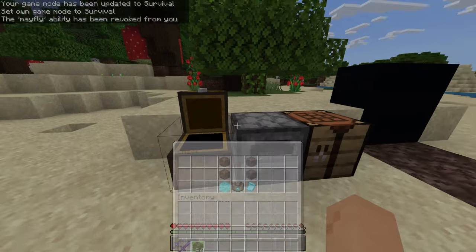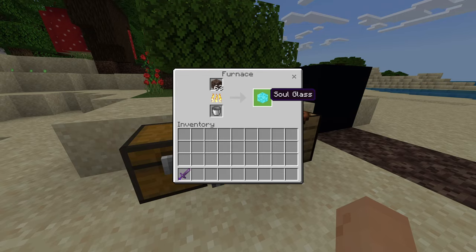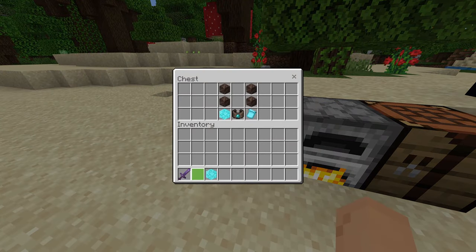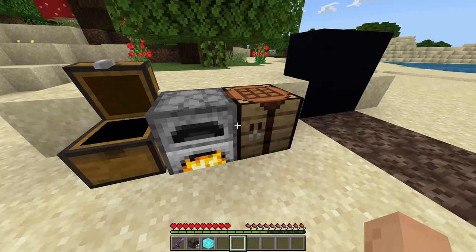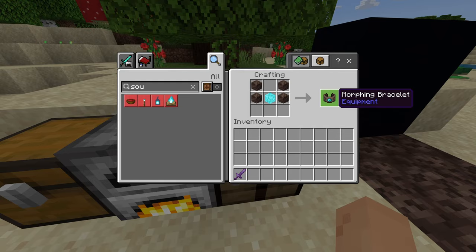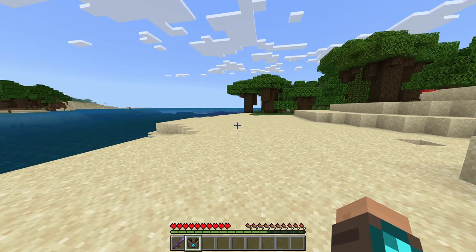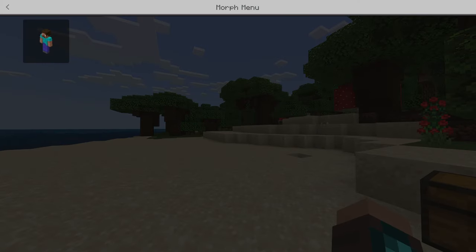First thing we need to do is craft the soul glass in survival. You put soul sand in the furnace and you get soul glass. Once you have this, you need four pieces of soul soil — not soul sand — and you craft it like this, which gives you the morphing bracelet. You can see it is now on my hands.